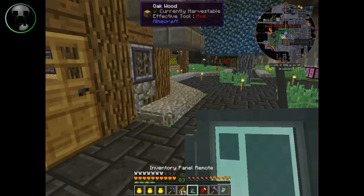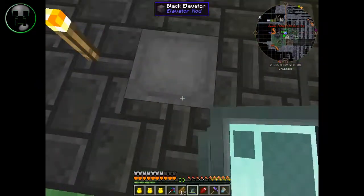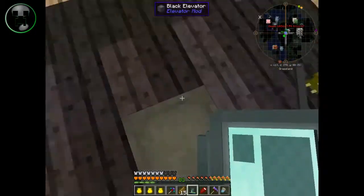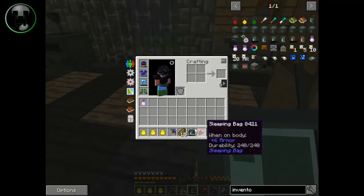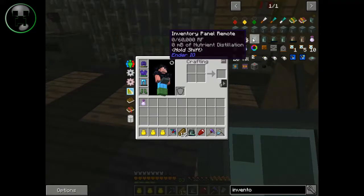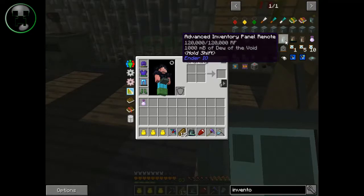Yeah, I can. So basically five chunks away you can access the panel up here. There are other panels too, other remotes like this one — but this one uses power and nutrient distillation. There are some other ones: this one takes Dew of the Void, which we don't have yet, and this one that uses Vapor of Liberty, which I don't have either. Though there are cows for those.